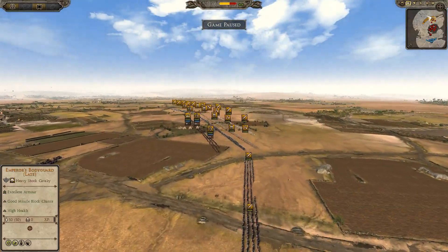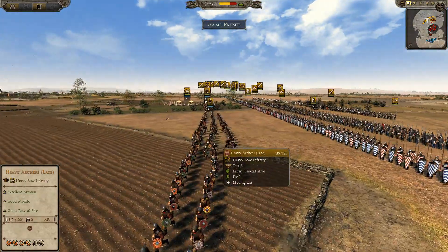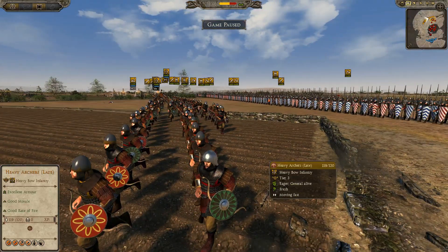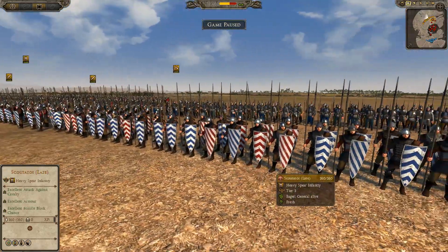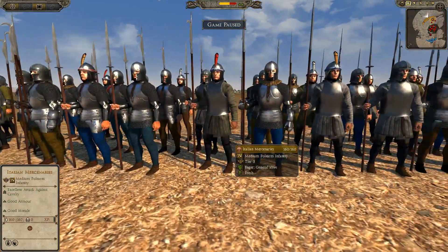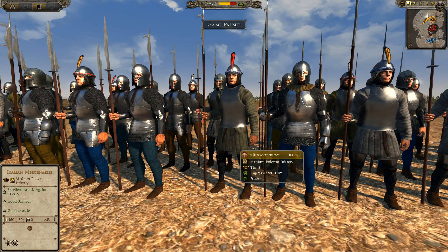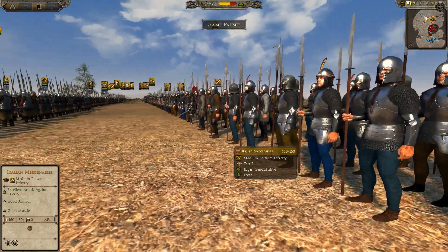I've got a pretty wide formation, just because I want to cover as much of this settlement as possible. I have four units of Heavy Archers, a Catapult, four units of Scutatoi which is my late period spears — my best spears that I can bring. And then I have five units of Italian Mercenaries. These guys are pretty solid; their missile block chance is quite low, but if I can protect them and get them into melee, they should do decent for me.